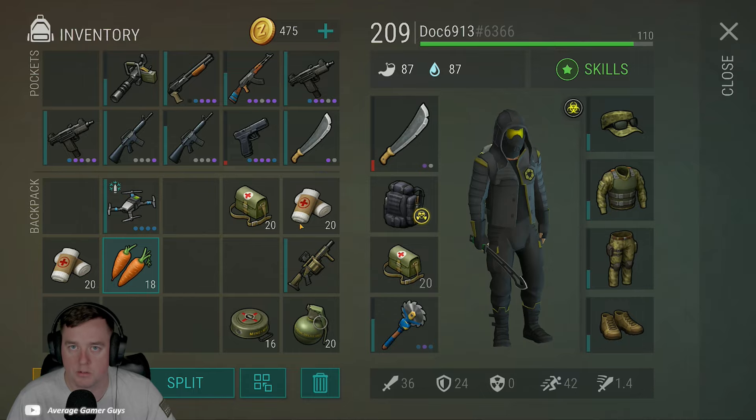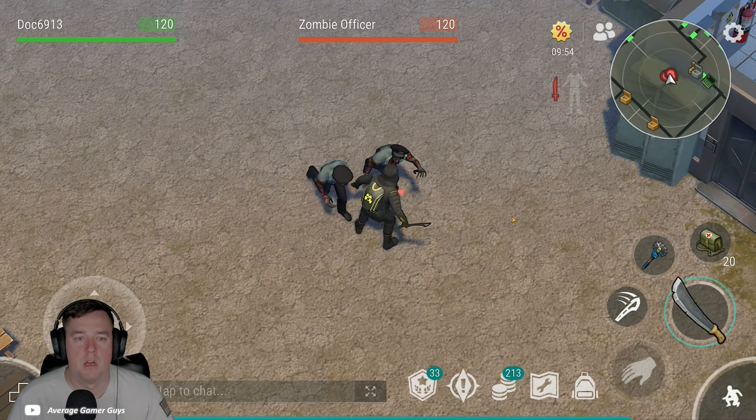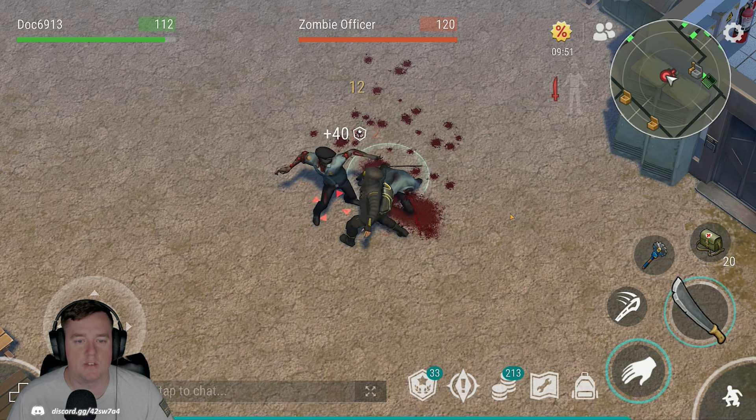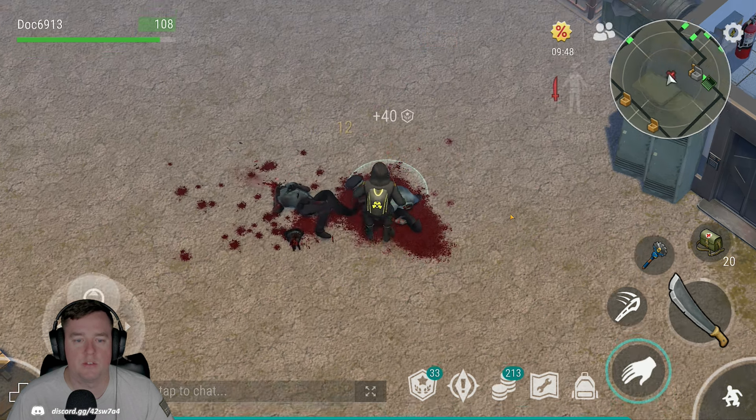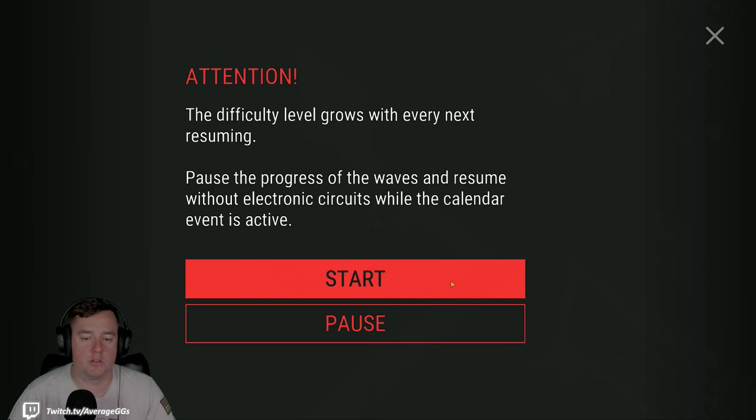I also have the drone — we're going to use it for a wave or two. You come in here, and this shows pausing without electronic circuits, which is nice because we have the event active. If you were to die or pause outside of the event you'd need an electronic circuit to pick up where you left off. Keep in mind everything in this location will disappear upon reset, so make sure you grab everything out of the lockers first. First couple waves — very easy, knocking them out with melee.